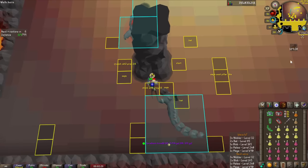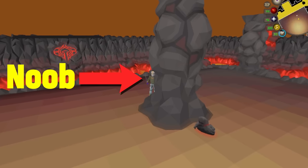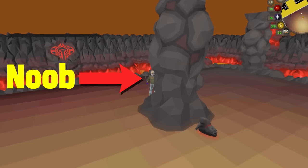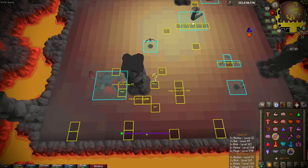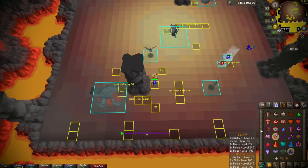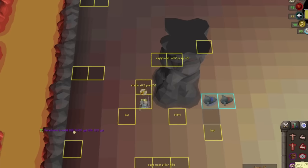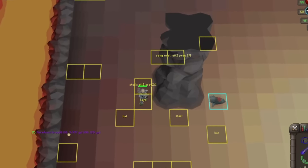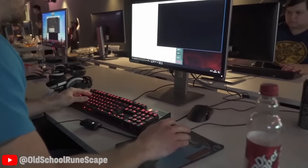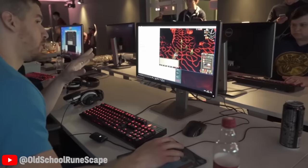With those monsters out of the way, let's talk about the core strategy. You'll notice me standing behind the pillar, waiting for my spec to restore. As long as I can avoid taking too much damage between the time monsters spawn and getting everything safe spotted, I should be able to avoid damage for the rest of the wave and then just pop out with my Lightbearer and SGS combo to replenish my HP and prayer for the next round. This is definitely not how Jagex intended for the Inferno to be done, but this might be the new meta.